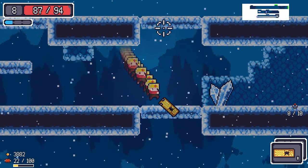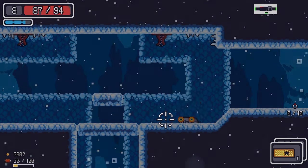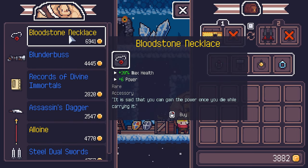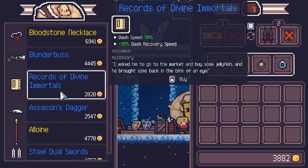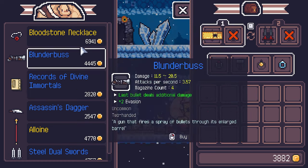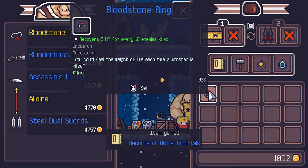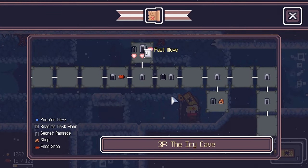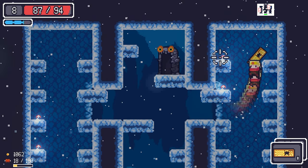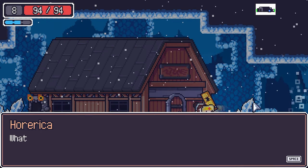The altar we haven't unlocked yet. At the shop — a bloodstone necklace with dash recovery. We have enough money. Let's swap the bloodstone ring for the bloodstone necklace for more dash damage recovery. Get some health back — ready to fight the boss.